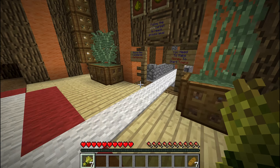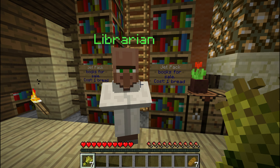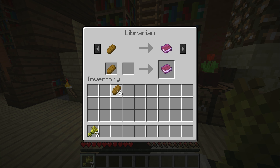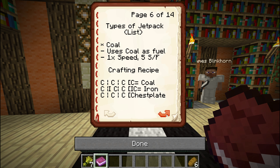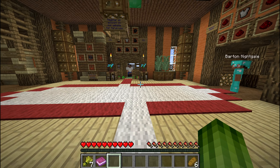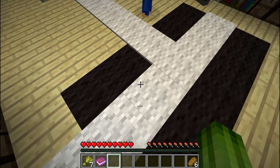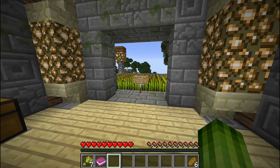Over here there is a librarian and he's going to sell us jetpack books. He sells them for one bread, so let's give him a bread — that gives me a book of jetpacks. If you open the book of jetpacks it will basically explain how jetpacks work. You need to get a book of jetpacks and it will tell you how to make a jetpack. We follow this white carpet to get out of this building.